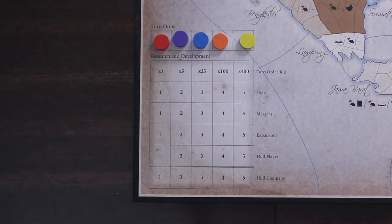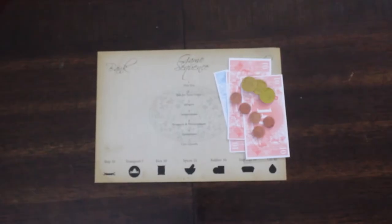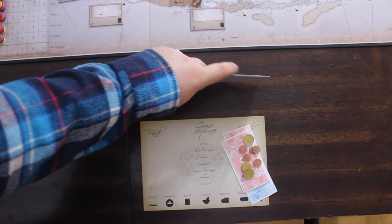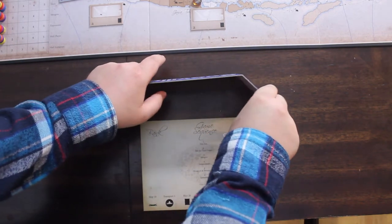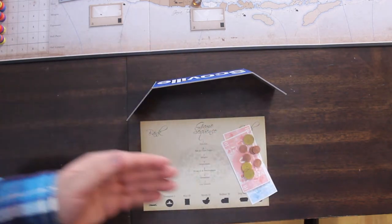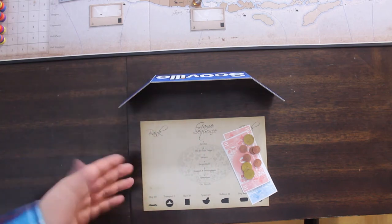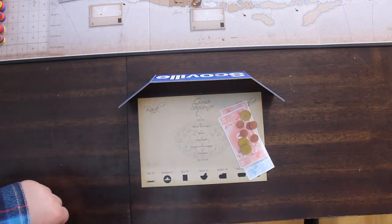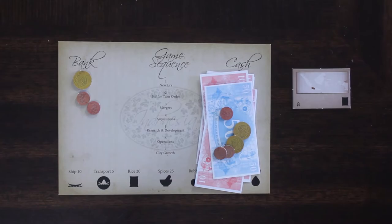Once all players have picked their colors and placed their discs, randomly select the initial player order. One optional rule: you can play your money open or in secret. If you choose open, all money for the player is public knowledge. If you choose to play in secret, hide your money and player mat and only show the money used when you are paying for something, and all your money at end game scoring. The in-secret variant is what is recommended by the designers. Other things like companies you own and ships are still public knowledge — only money is secret.